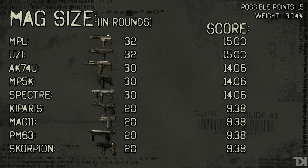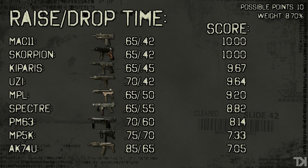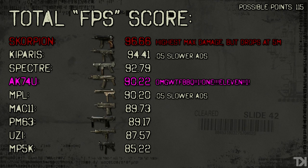The last stat that we look at are the raise and drop times. The MAC-11 and the Scorpion come in as the fastest guns, which makes sense because they're physically the smallest. The AK-74U comes in as the slowest to raise and drop, and that's simply because they tried to make it a halfway gun — like halfway between a submachine gun and an assault rifle — so it's only fair that it takes a little longer to pull out. Finally, we take all of these scores from all the different stats, mush them all together, and we get the total FPS score — FPS standing for Firearm Power Scale.